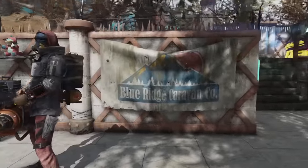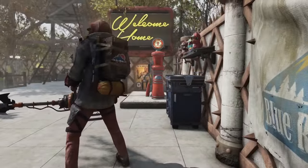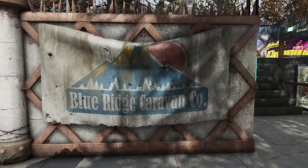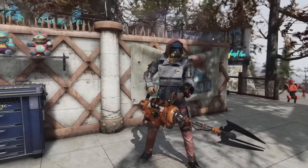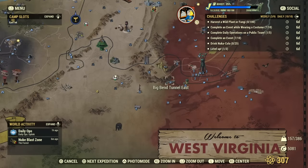This next one is a little more rare — the Blue Caravan outfit. You can actually get a flag, a backpack, a helmet, and the outfit. You get these by doing an event, and you need to come to Big Bend Tunnel East to activate it.